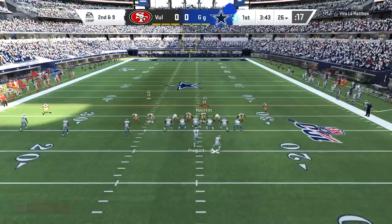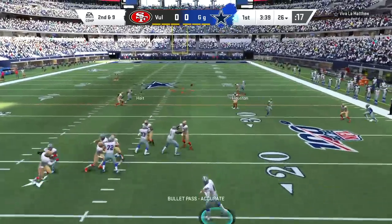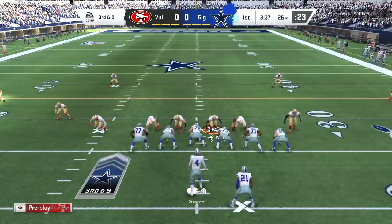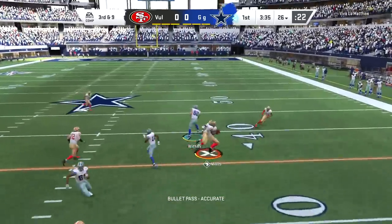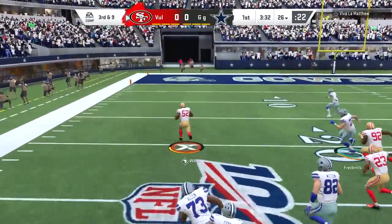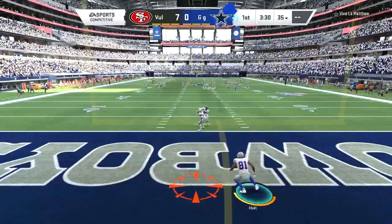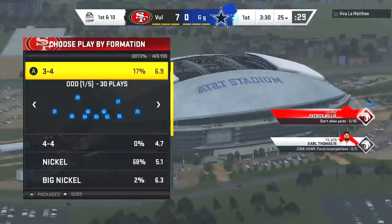Zone Hawk is a pretty cool ability — it helps you play better zone coverage and get better catch knockouts, which gives a better chance the receiver drops the ball. There's Patrick Willis — that dude would have been calling for the medic. Third down and nine, we user Patrick Willis and it works to perfection. We get my opponent to put his hands in the cookie jar.